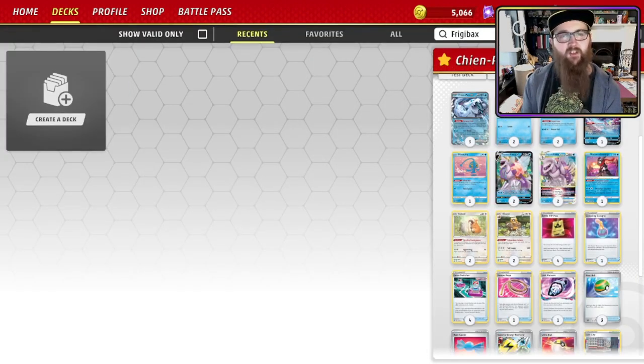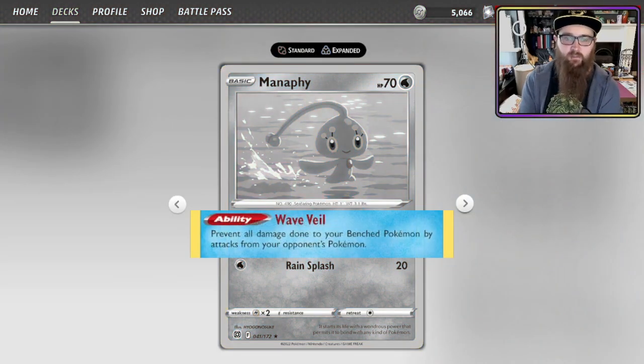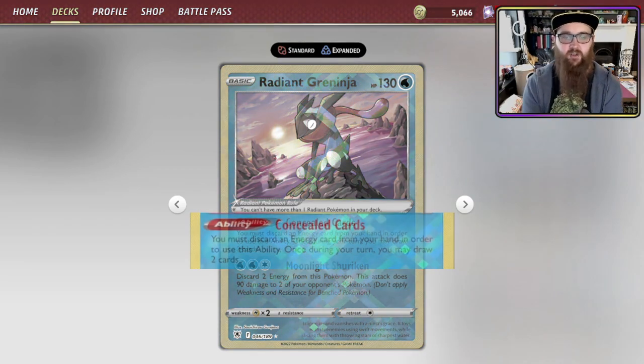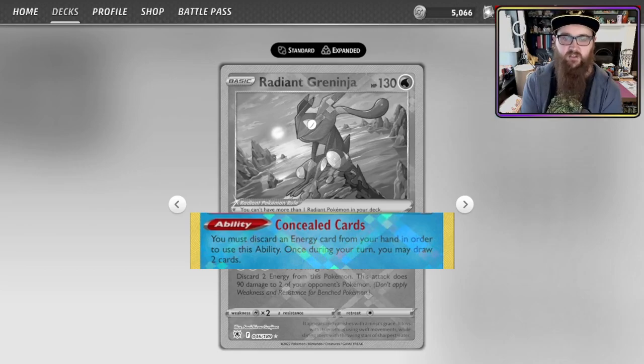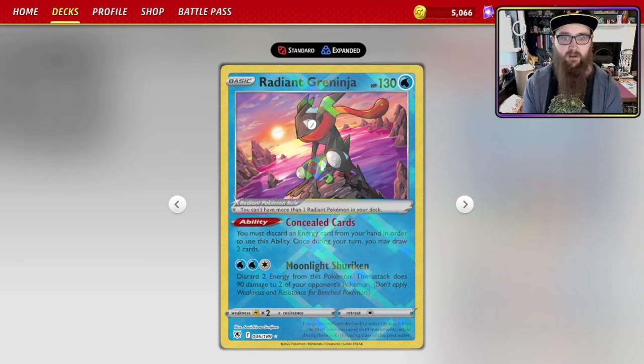Chen Pao and Baxcalibur are probably the backbone of this deck, so what else are we running? We've got Manaphy with Wave Veil — prevent all damage done to your bench Pokemon by your opponent's attacking Pokemon. You're trying to set up Baxcalibur, so it's important to make sure you're not getting two Frigibax knocked out in one turn before you even get them set up. Next up, Radiant Greninja with Concealed Cards — you must discard an energy from your hand, and once on your turn you may draw two cards. You do want to try and run through this deck a little bit, so Radiant Greninja is great.